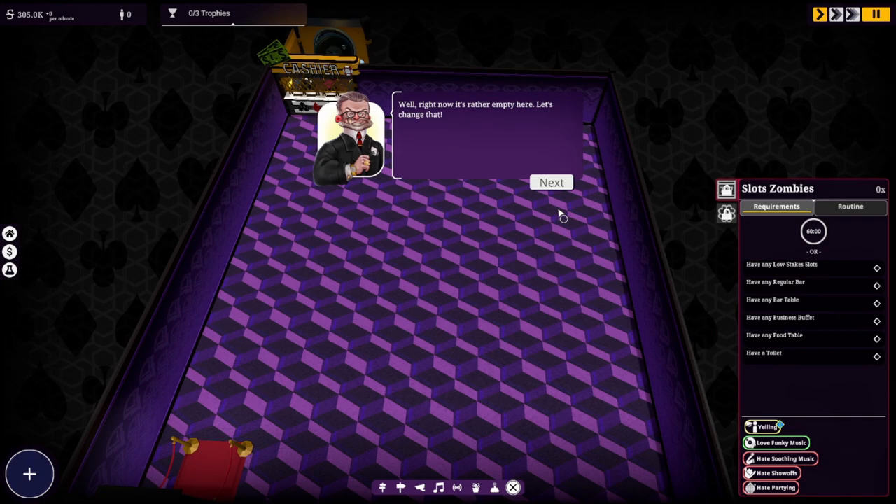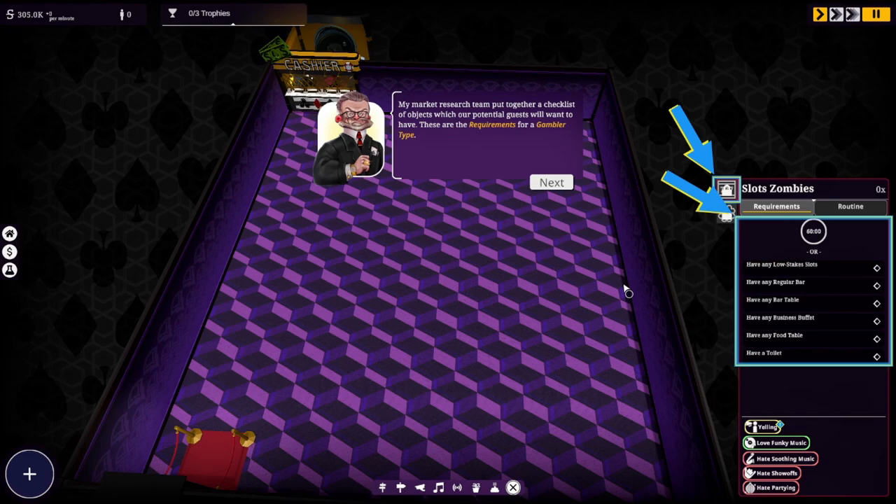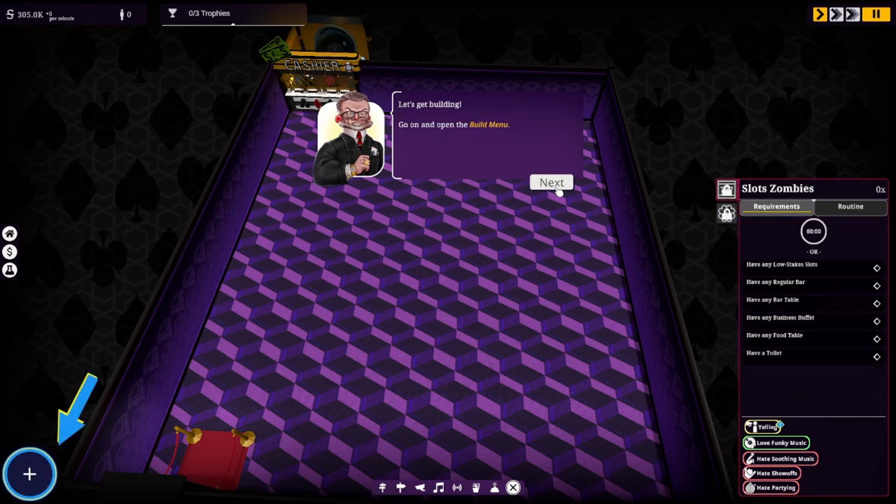Well, right now it's rather empty here. My market research team put together a checklist of objects which our potential guests will want to have. These are the requirements for a gambler type — we want some gamblers. Low stakes slots, any regular bar, any bar table, any business buffet, any food table, have a toilet. Let's get building.